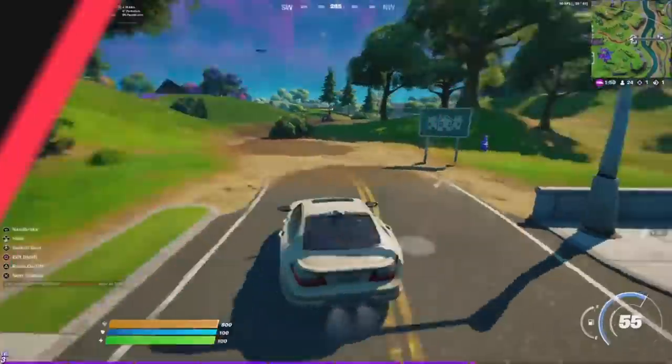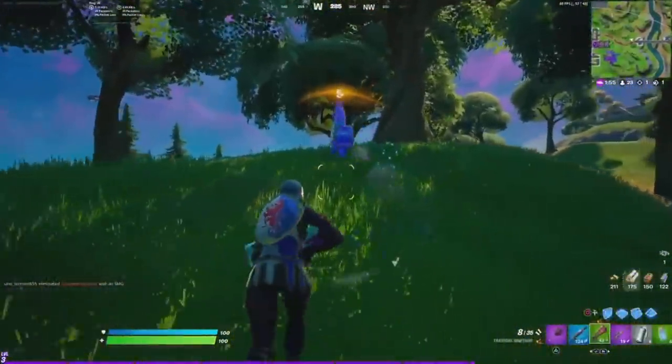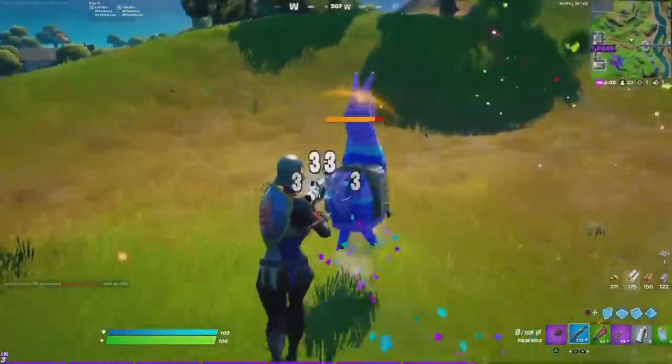Next up, let's talk loot llamas, because they've changed too. Five loot llamas will now spawn every game, but they won't be static like usual — now they're alive and you have to hunt them down to obtain their loot bounty. When you shoot them, they can leak loot and even teleport around.